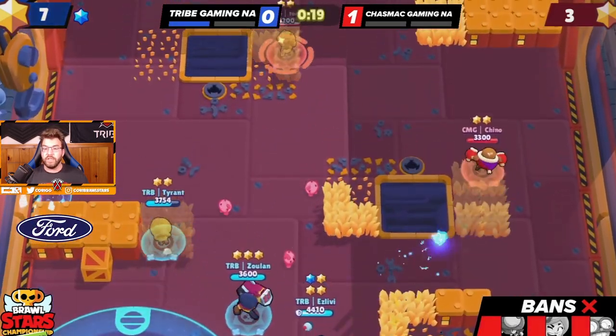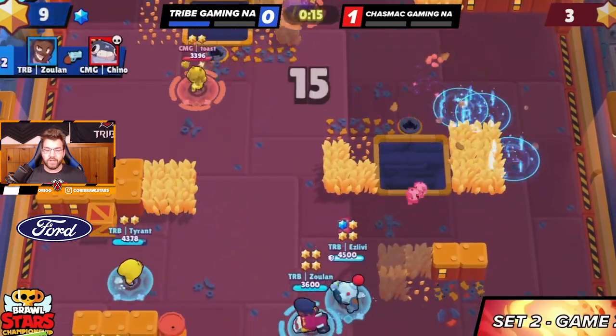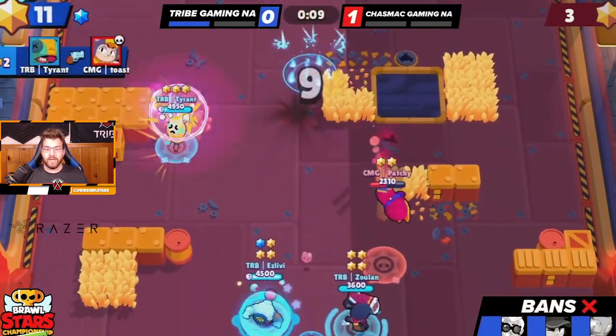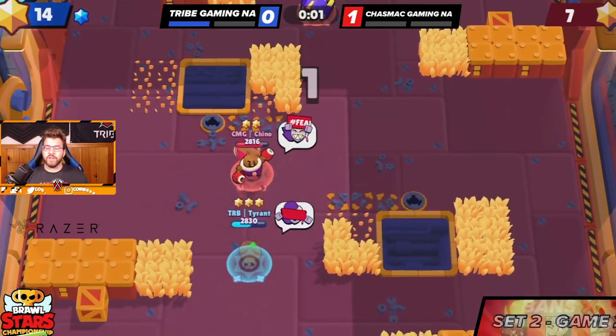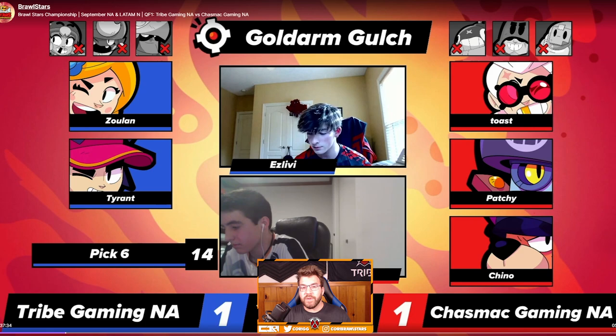The only person that can't die is isLiby. Beautiful shots from Zuan gets a nice kill on Chino — I think that kill basically secures it. Patchy goes desperately but there's no way they get the kills. Tyrant is up the map just stalling at this point and we get the win on Shooting Star, forcing this to a third and final set.